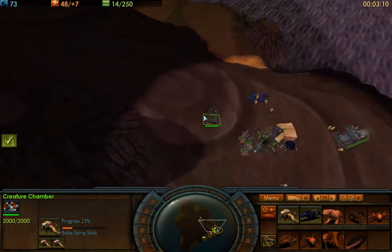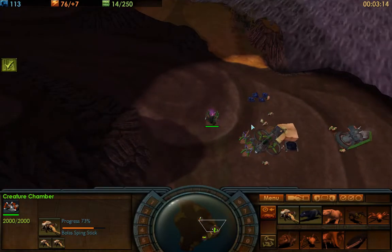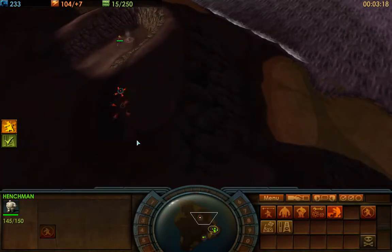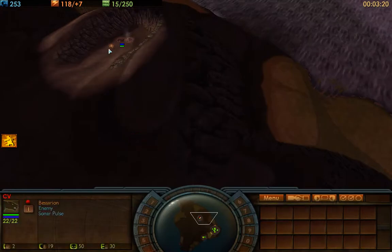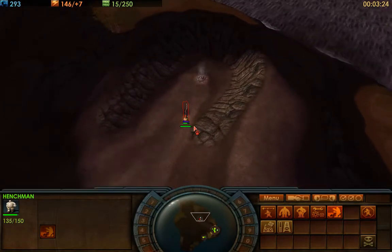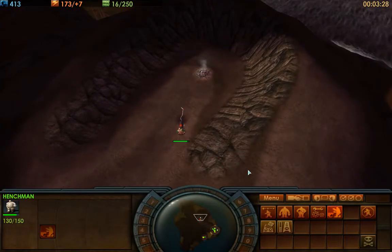The first thing I'm making is ranged units. The way I set up my army is that my ranged units are going to be my main defenders. I'm under attack — let's see what this thing is. Oh, it's level one. I'm just going to tank it with my henchman. Level one units generally aren't very good, and henchmen should actually be able to beat them on their own.